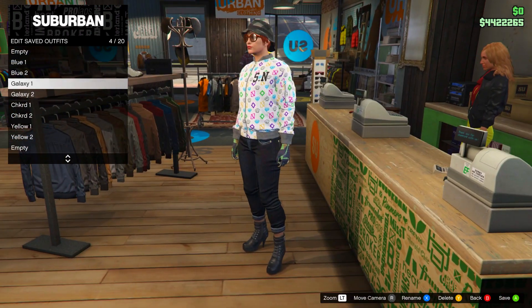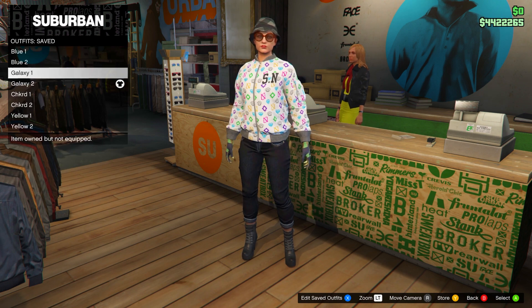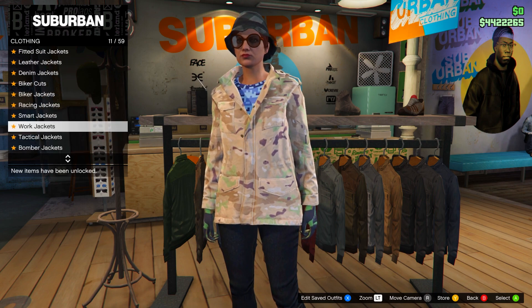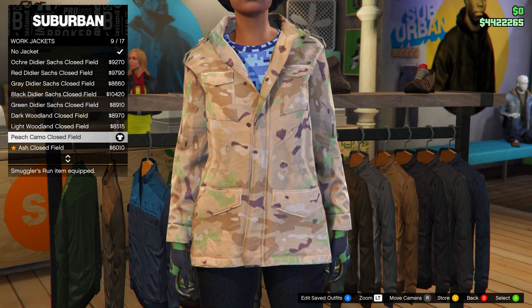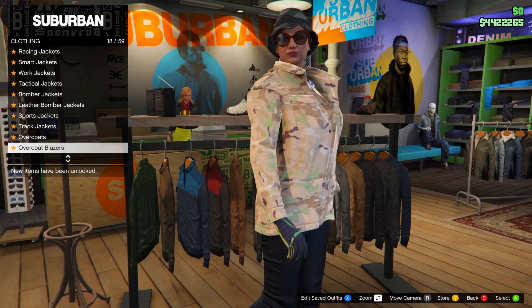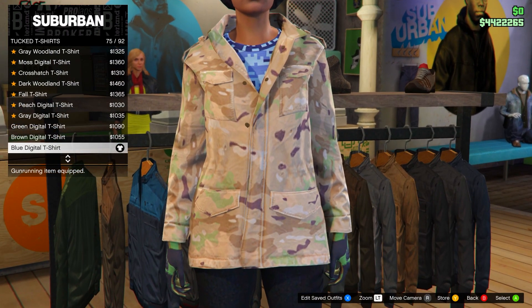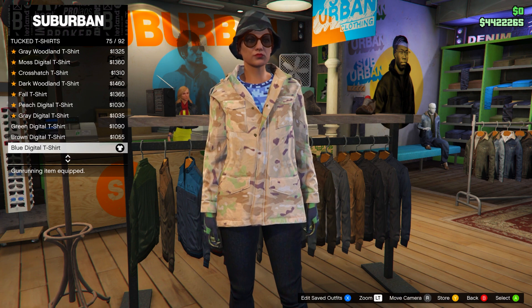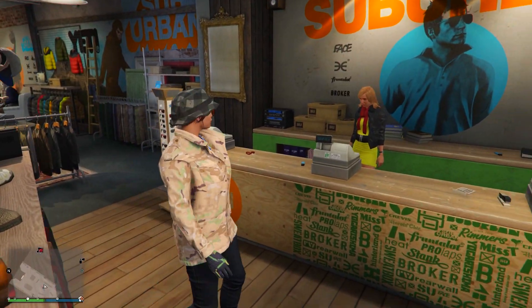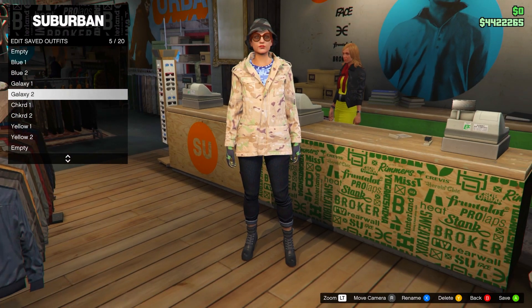For the galaxy two outfit, keep everything the same except the top. Head to tops, go down to work jackets, and purchase the Peach Camo Closed Field. Then head down to tucked t-shirts and purchase the Blue Digital T-shirt, number 75. Go back to the front counter, save in slot number five, and name it 'galaxy two'. That's it for the galaxy outfits.